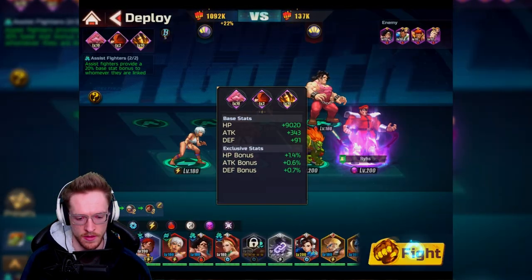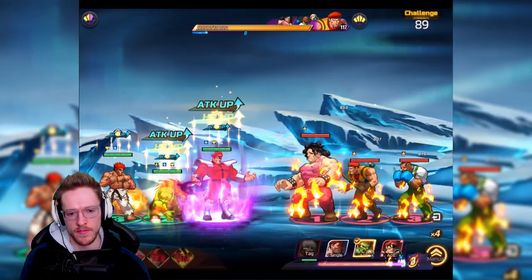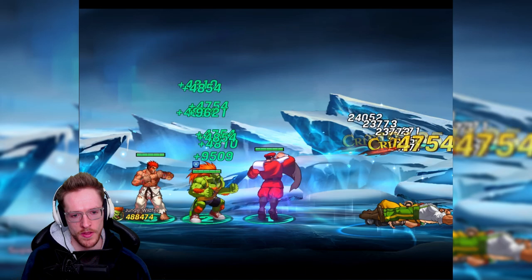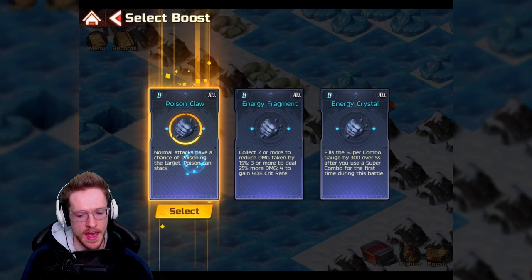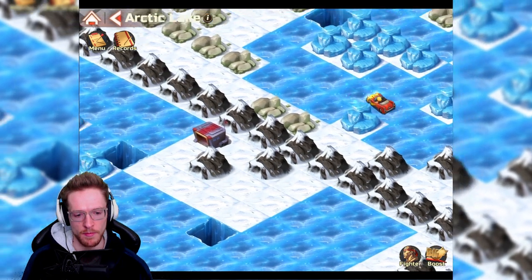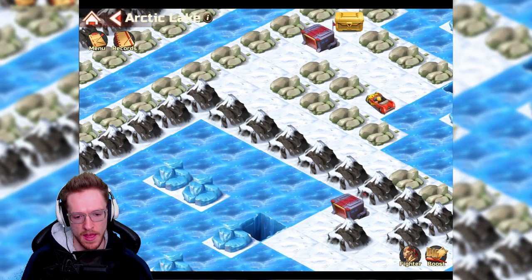I'm going to fight this one here, go in and fight that one — nice and easy. It keeps it nice and easy. This is what I recommend for everyone: just try to keep the speed up as quickly as possible. Anybody can come in and hire an M. Bison. If you add me as a friend, you can hire my M. Bison if you want.